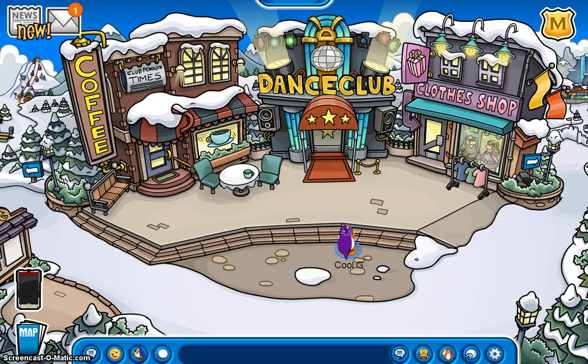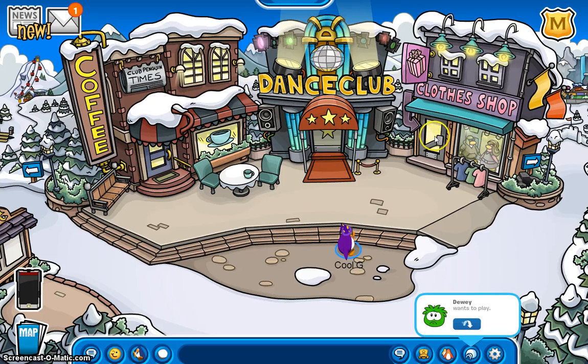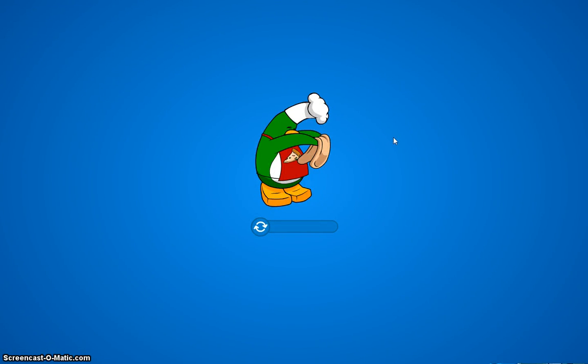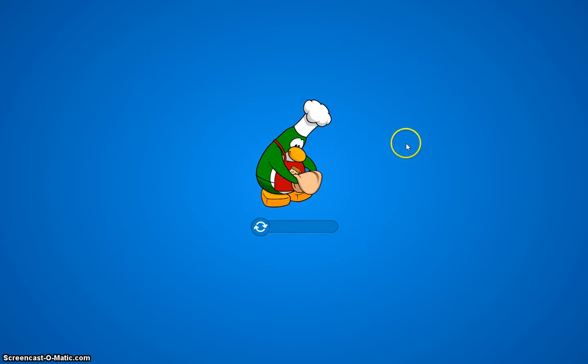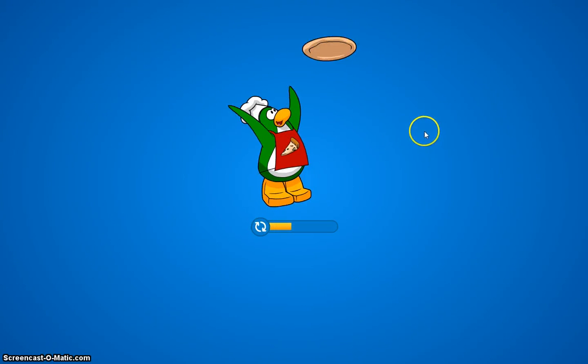Howdy y'all, it's Cool G here. Today we're going to be going over the catalog cheats for May 2013. So first let's head on over to the clothing shop. Ooh, Dewey wants to play. Well, you're not getting to play. You can suffer like all the other unwanted Puffles. So we're going to the clothes shop and I'm going to be showing you guys the catalog cheats.